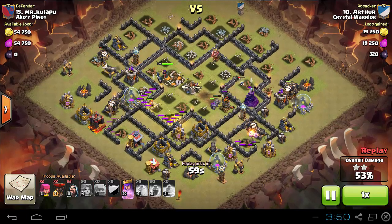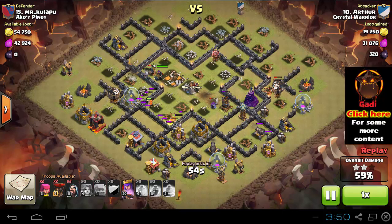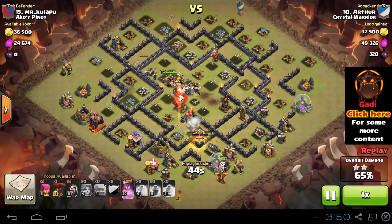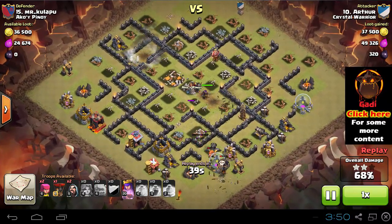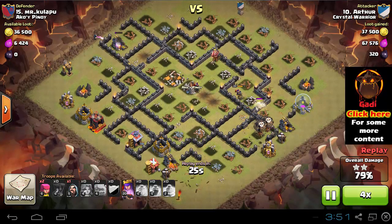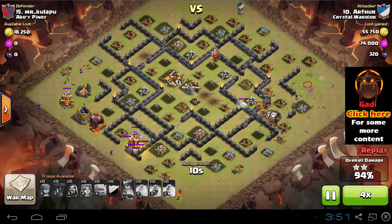Once those air defenses are down you can start sending the balloons around the base. It's pretty much similar to a logi wipe attack — I showed in one of my videos why Valkyries in some cases are better than Pekkas. They're doing more damage, they're faster, they're not vulnerable to teslas as much, and there are many good things about Valkyries. Notice that there are many still alive and this was a max defenses Town Hall 9, and he was only using one hero — so that's a great attack and great use of the weakness of this base to his advantage.